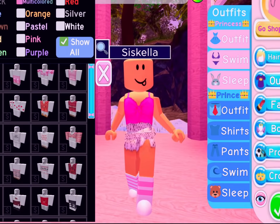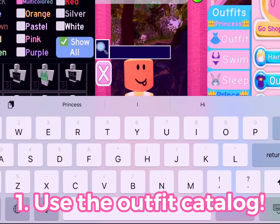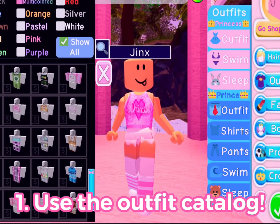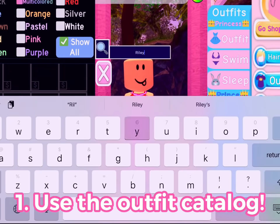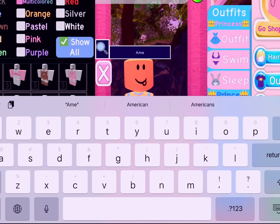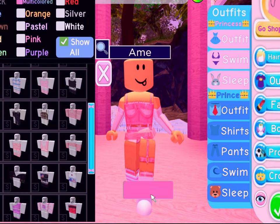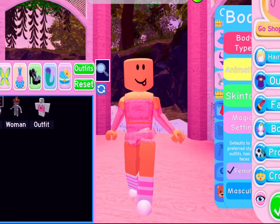The first tip to look cute with very little diamonds is to understand the clothing catalog. We have so many talented designers making clothing for Royal High, but it's really hard to find outfits sometimes. It's really good to know the names of these designers. A couple of my favorites are Siskella, Miss Riley Lane, Jinxie Jill, and Amalitic. Today I'm going to be choosing an outfit by Amalitic — just know what kind of clothing is in the catalog because there is so much there.